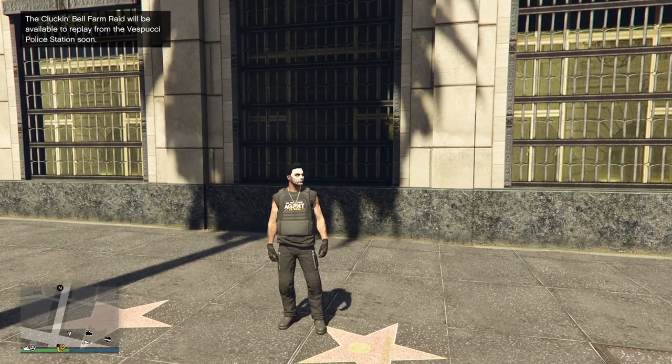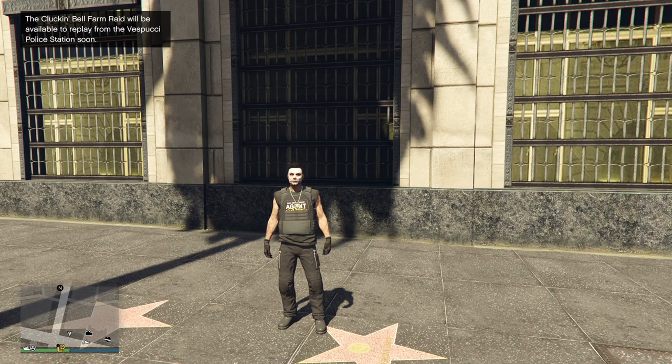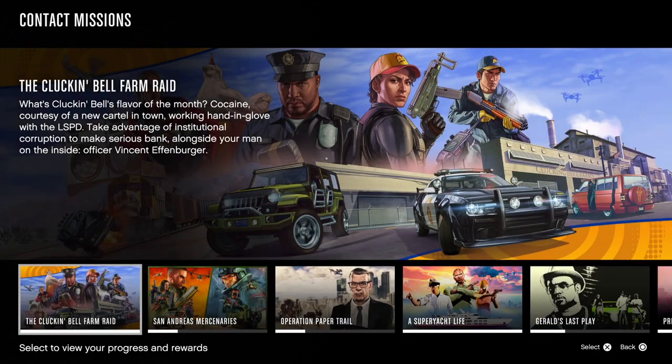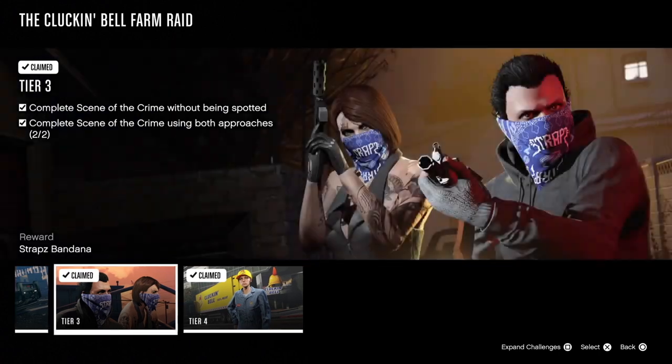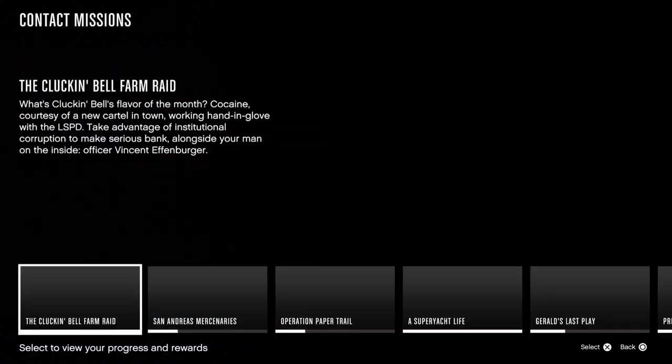And that is how you can complete the Cluck and Bell Farm Raid using the aggressive approach. Now, would I recommend doing it? Just once. If we come into your career progress, for those of you on PS5, Xbox Series X and S — on Tier 3, complete the scene of the crime using both approaches, stealth and aggressive. You do need to do it at least once if you want to do your career progress.